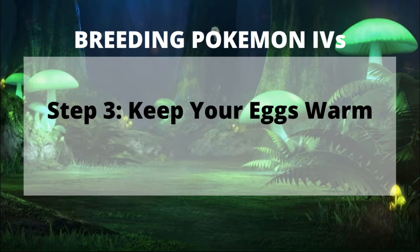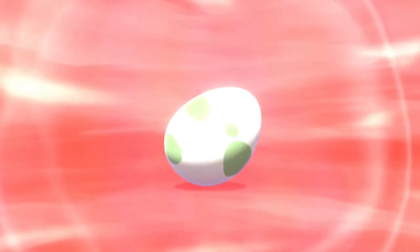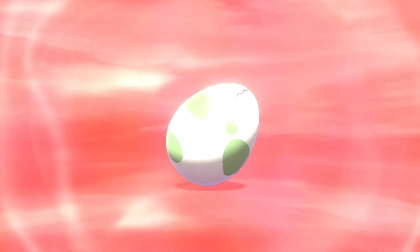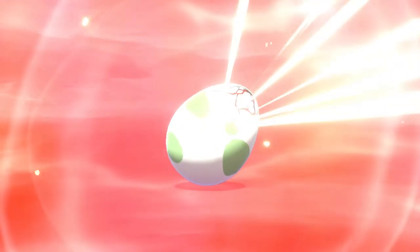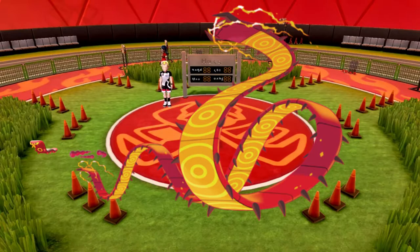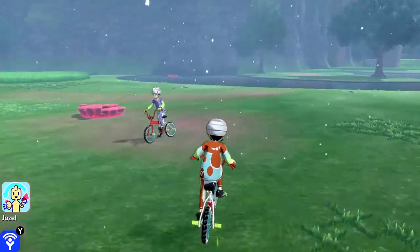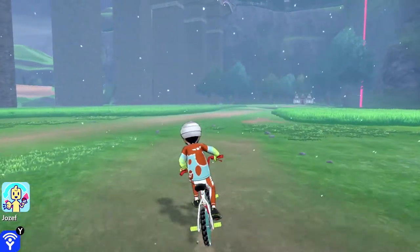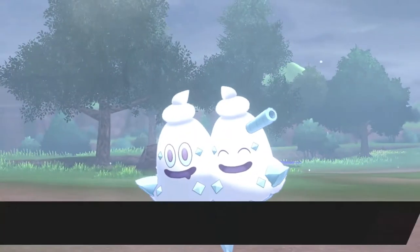Step 3: Keep the eggs warm. Once you gather your items, you'll want a Pokémon with Flame Body or Magma Armor, because it cuts the time it takes for an egg to hatch by half. In the Galar region, you'll want someone from the Coalossal line, Centiskorch line, or the Chandelure line. During the breeding process, keep this Pokémon at the top of your party. I also recommend it hold a Smoke Ball so that if your Pokémon is underleveled and you run into a wild battle, it can run without failure.